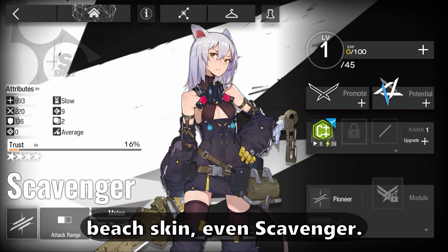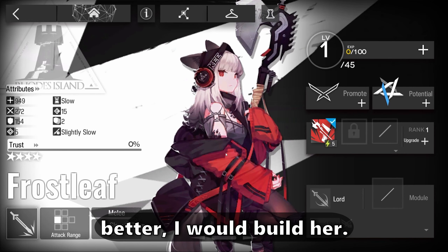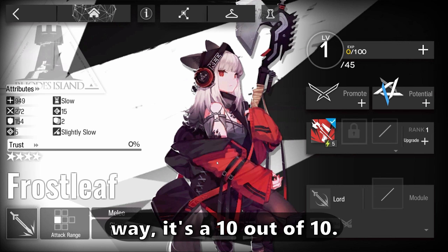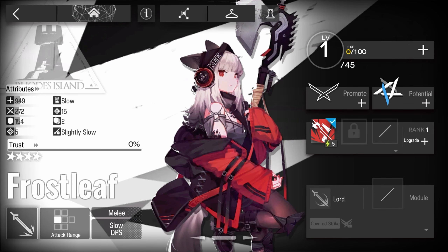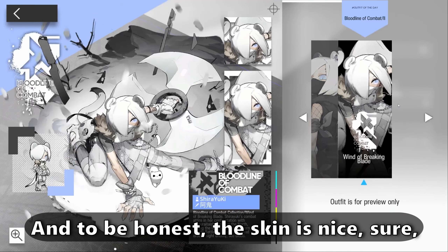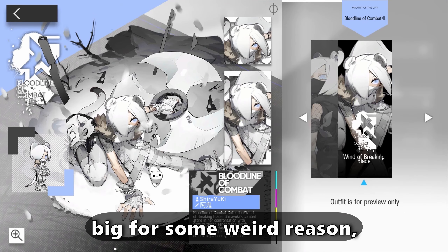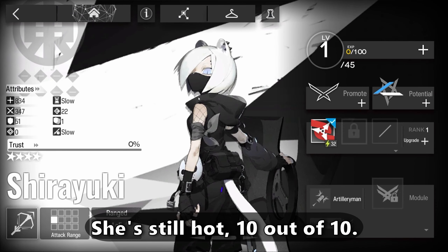There are so many hot characters. Kiora, Vignna — who even has a beach skin. Scavenger — honestly not the biggest chest but still great, all the outfits are wonderful. Frostleaf — if she was better I would build her; I'm hoping the module fixes her, but either way it's a 10 out of 10. Province — honestly she is cute, that big tail. Shiryuki — the skin is nice, but the hands look very big for some weird reason. I approve either way, she's still hot, 10 out of 10.